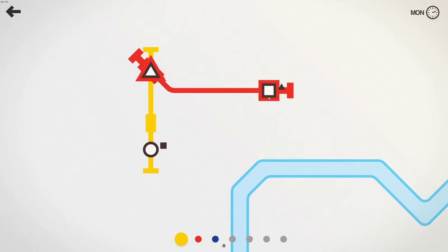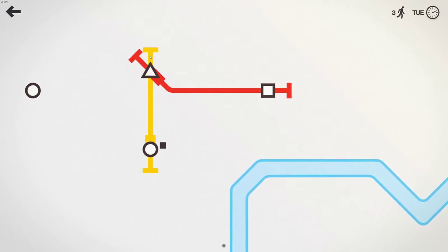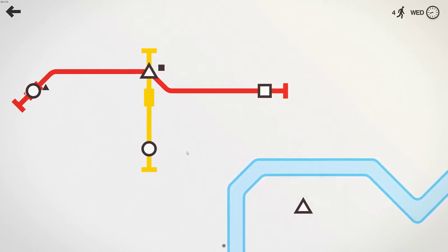So ultimately Mini Metro is a puzzle game. This circle is a passenger that wants to ride the Metro to a circle station. Circles need to get to circles, squares need to get to squares. We can adjust this at any time intuitively by playing around with it. So let's grab the red and extend it to there, because now we have a circle, a triangle, and a square on the same system.